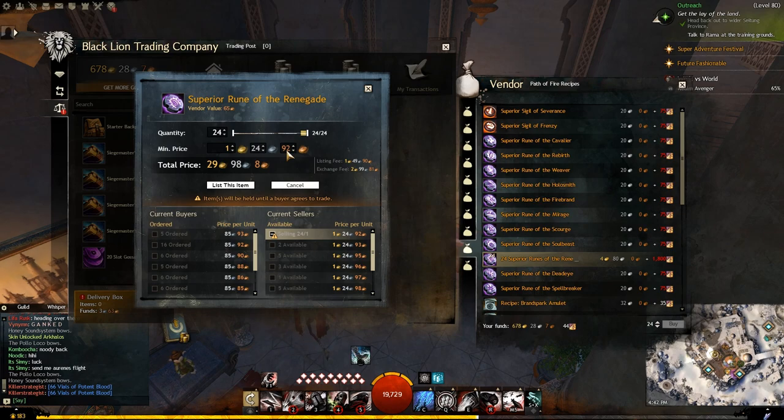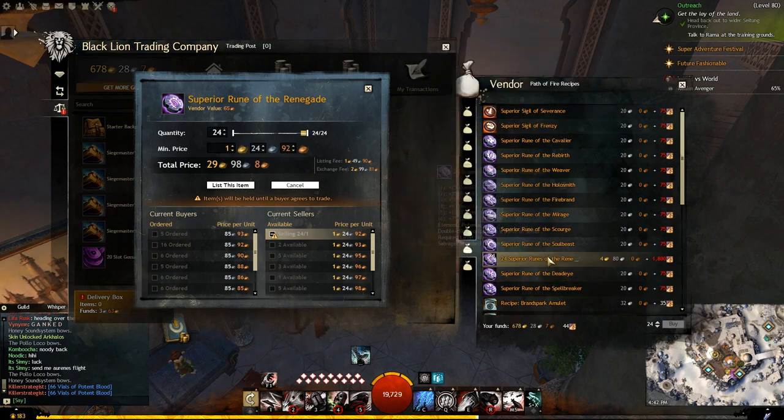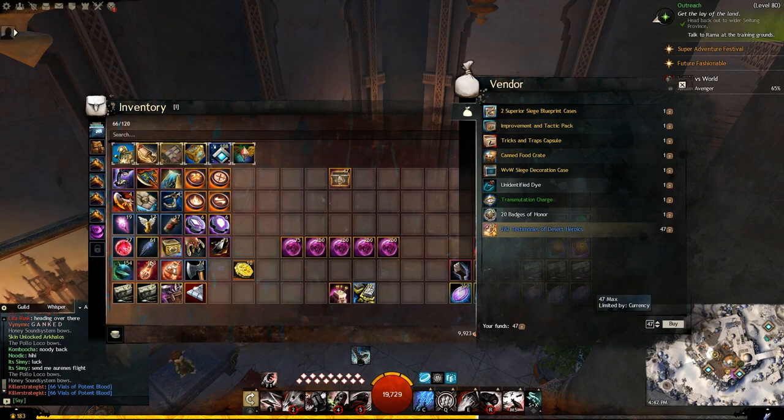If you're a natural World vs World player, this is a way to make a quick buck. Actively check which runes or sigils you can sell on the trading post, track which ones are doing the best, and purchase whichever one is going to make you the most money.